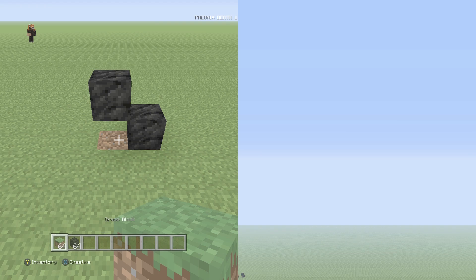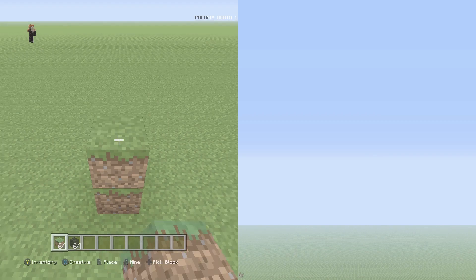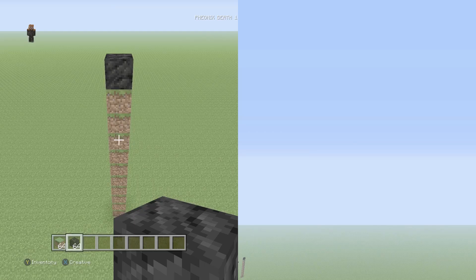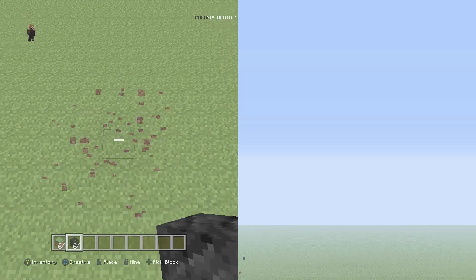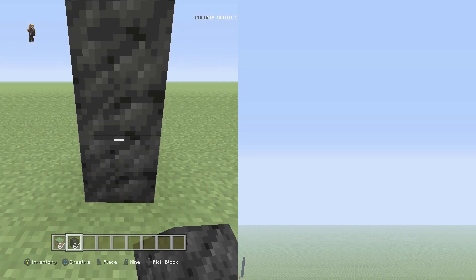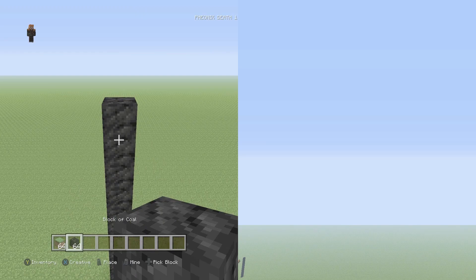Starting off from our plot of land, we're going to go 10 placement blocks up into the air first — not coal, but 10 placement blocks. Above those 10 placement blocks we're going to start our first coal block. Actually, let's extend it to the ground with coal as well. So instead of just having the 10 placement blocks, this is actually going to be an 11-high tower of coal to start, because we have the 10 placement blocks plus the one coal on top. Make sure you count that out before continuing.